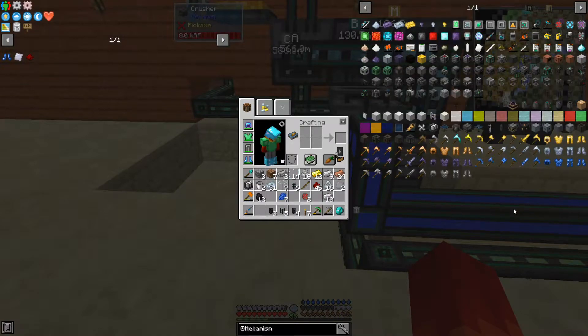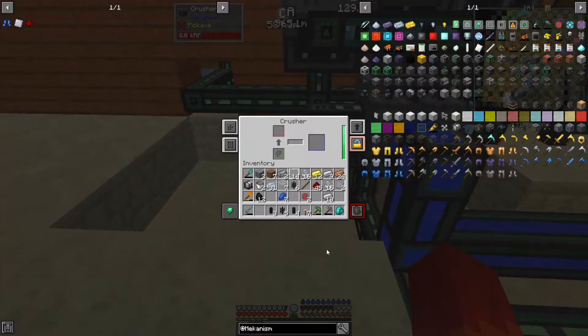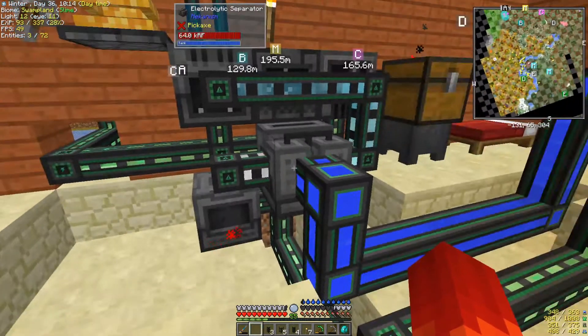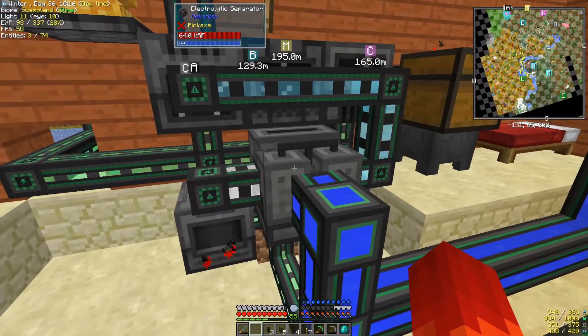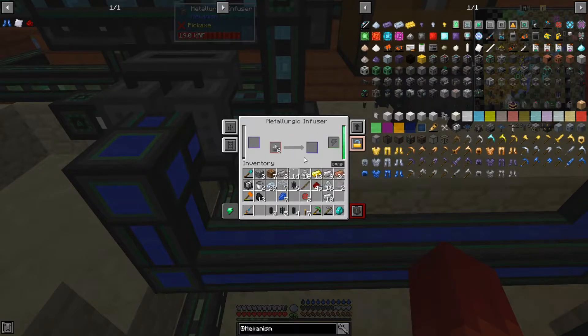I just lost the electrolytic core — where the heck did it go? Oh, there it is. Two osmium, one iron, and one gold. Because this thing, if I don't have a gas-burning generator on it, we'll just burn power.